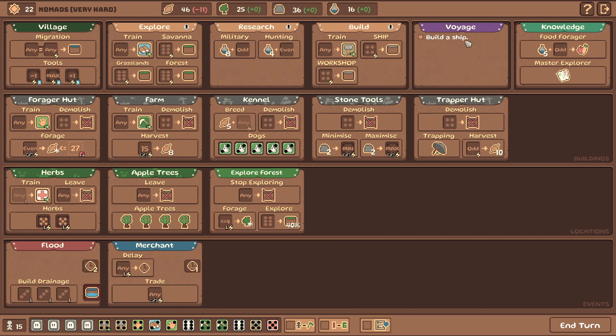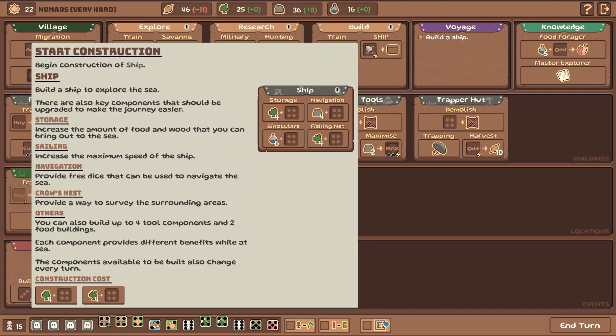I'll probably just clear the flood so I don't have to worry about it too much. We need to build a ship - the ship is going to require a lot of resources. To explore the sea, there are key components that should be upgraded to make the journey easier: increase the amount of food and wood you can bring to sea, increase the maximum speed of the ship, provide free dice to navigate the sea, and crow's nest provides a way to survey surrounding areas. You can build up to four tool components and two food buildings. The components available change every turn.